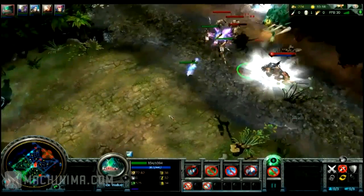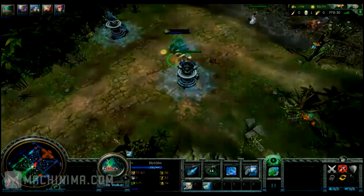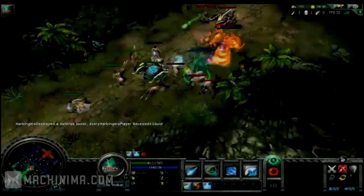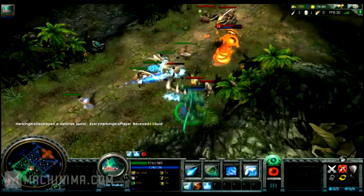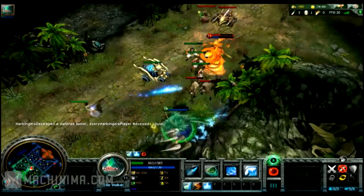Here I'm able to run away with less than 100 HP from a nearly successful gank. I commit to a fight that I've already lost and try to escape using Surging Whirlpool to dash away, but I pick a terrible place to do it.